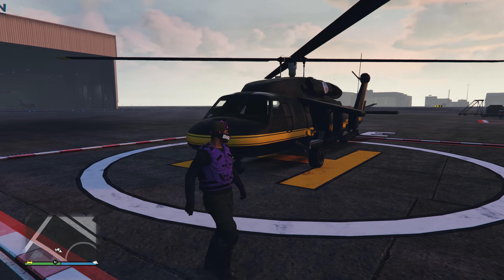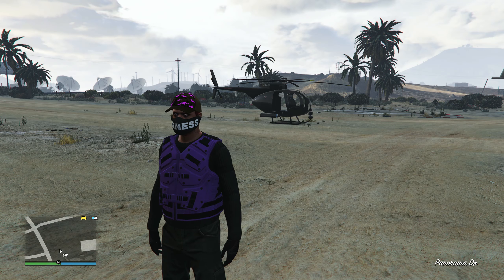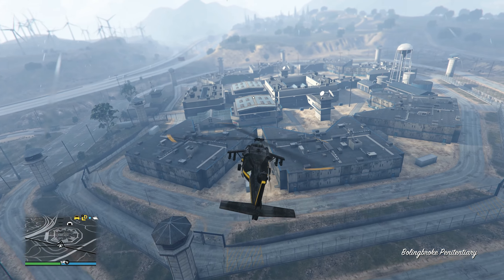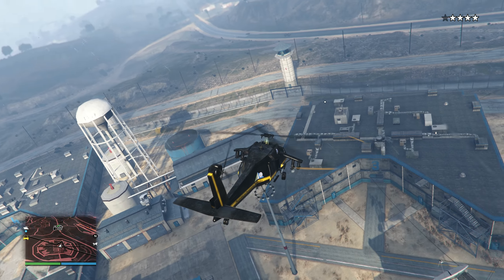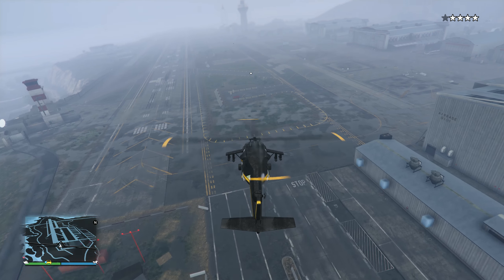If you don't have an Oppressor Mk2, you can go to LSIA airport or Sandy Shores airport, pick up a helicopter, and fly over to the prison. Even if you hover there for a second you will get 4 stars guaranteed. You could also go to the military base and fly over there, but I recommend the prison.